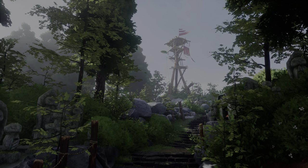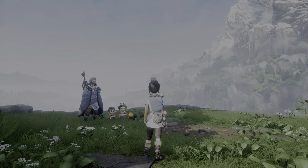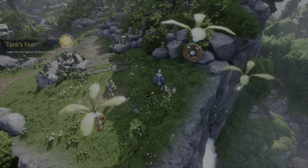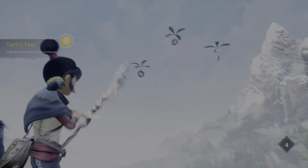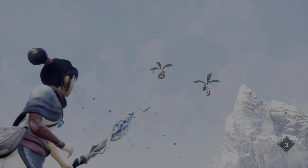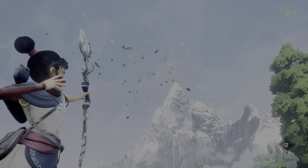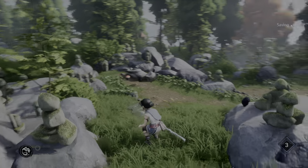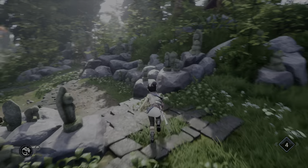Now we're going to meet Mr. Rusu, who is the resident woodsman slash archer. He gives us the bow. With the bow, he wants to go through this little shooting gallery. There are a total of five shooting galleries on the mountain, and the goal is always to just shoot the targets before time runs out. Don't forget to activate the warp point.